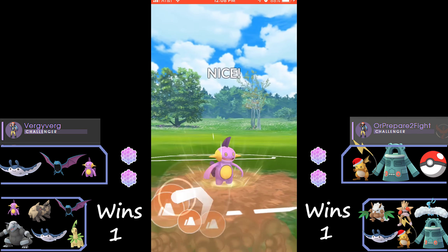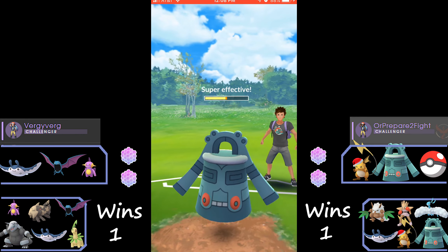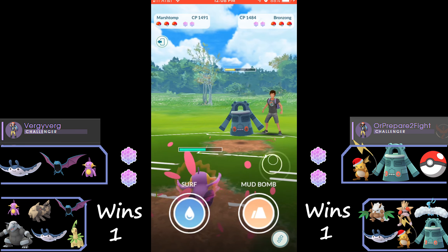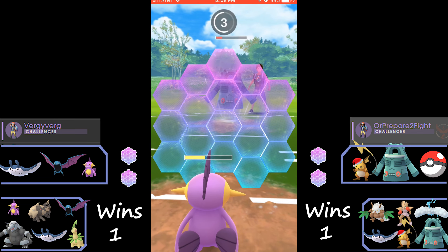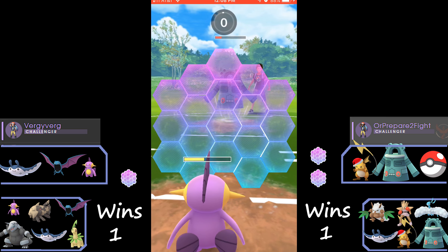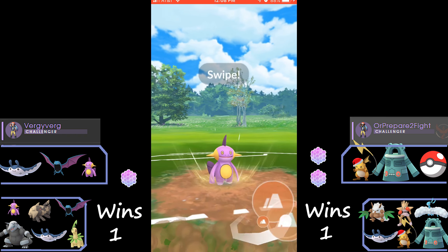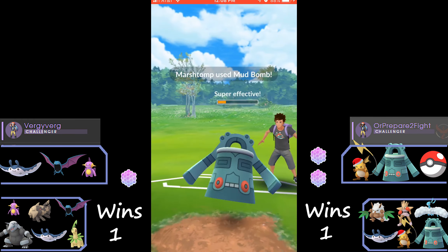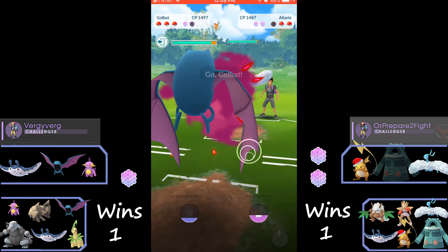Here we go in game three. We start with Marstomp versus Raichu — really good match for Marstomp — and he brings in Bronzong, which is interesting because Marstomp also has a good matchup against him because of the Ground typing versus Steel. We shield this, farm up a lot, and we have enough for a Mud Bomb. We go for it and if he lets this through it's going to KO — and yeah, it takes out the Bronzong.